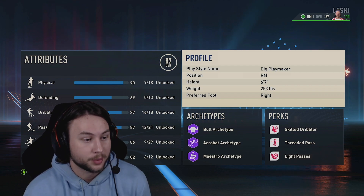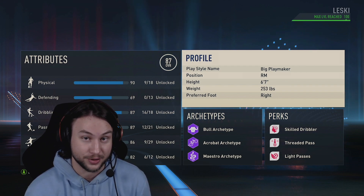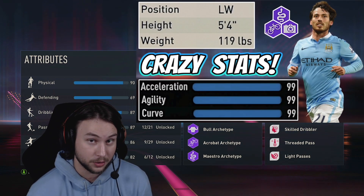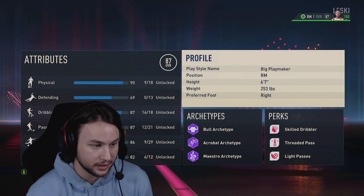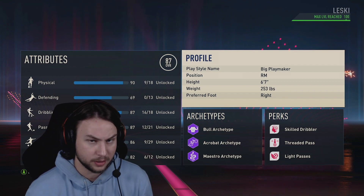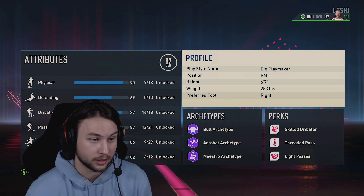What's going on guys? This is Lesky, and in today's video I'm going to be showing you guys this max height, max weight playmaker build that you're mostly going to be using in the CAM position, similar to the most recent build I posted — that 5'4 winger build. I was mostly using that build as a CAM, and same for this.